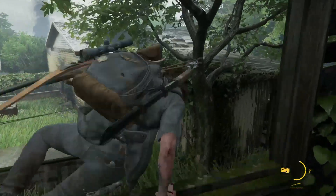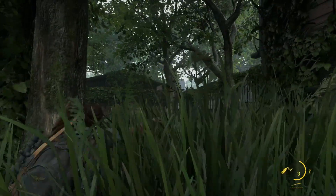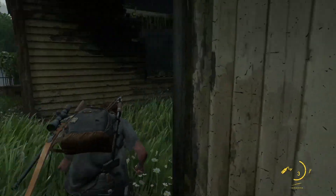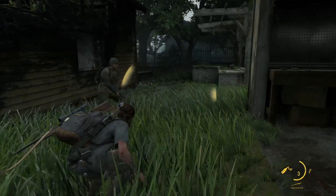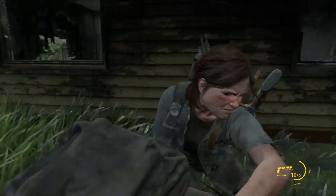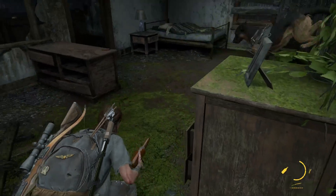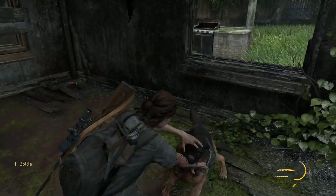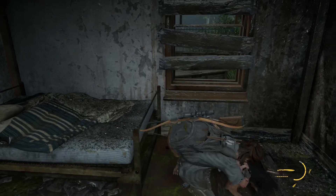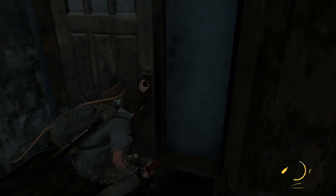As soon as we drop in, we're going to throw the throwable off to the right to distract the dog patrol. Throw it at that tree over there, and then we're going to try to do a stealth kill on this guy over here on the left. I rushed him because he saw me. Then immediately afterwards, get in the house no matter what — even if they hit you, get in the house. This will slow down the dog if he chases you. Grab another throwable. The dog grabbed my arm — machete him. Then immediately run out the other side, and this will lose the other guys who are searching for you.